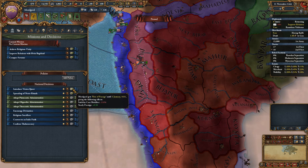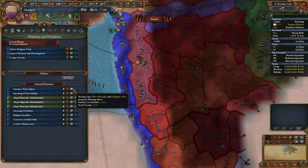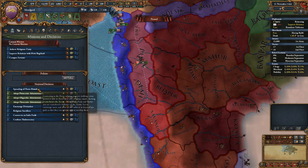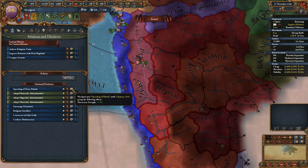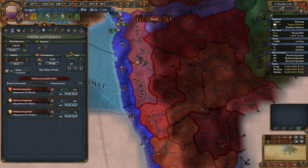Introduce Vision Quest - this increases prestige but reduces the stability modifier. Although prestige isn't going to be a massive problem for us, I'm still going to take it. And then spreading Norse rituals - that is a no-downside increase in missionary strength which all Norse nations get, which is rather nice. That's also going to mean we are immediately able to actually start converting something.